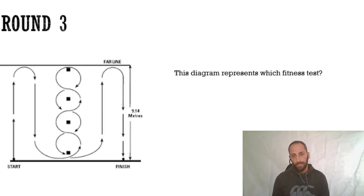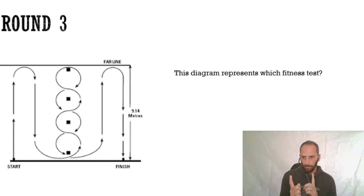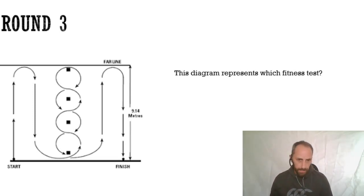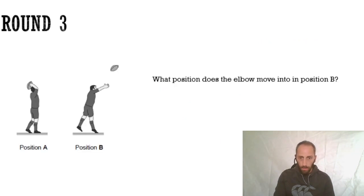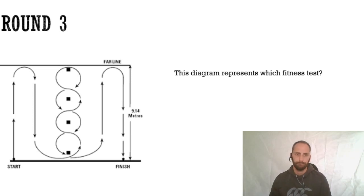And finally, that diagram represents the Illinois agility test. That's round three done - put your scores in the comments. There's a bit of a pause because of the delay between streaming and the chat coming up. It was out of ten. Abby got eight, Marie got ten or eleven - possibly giving herself an extra mark for both plane and axis. Lucy got four but she mentioned she's in year nine, so that's a great effort.